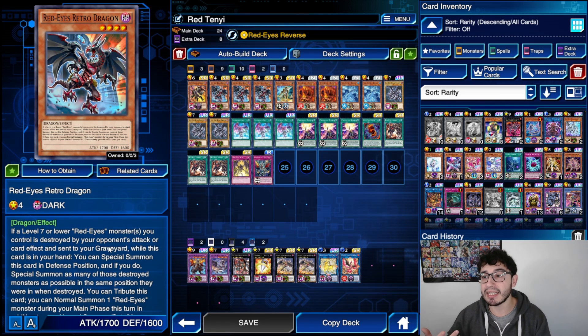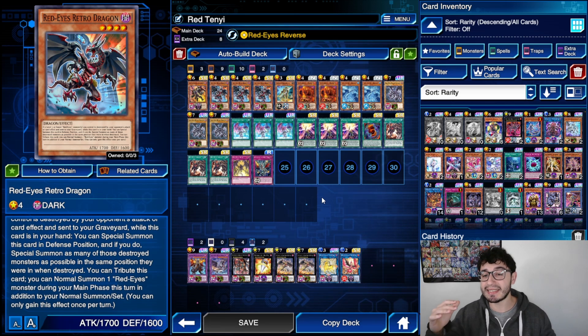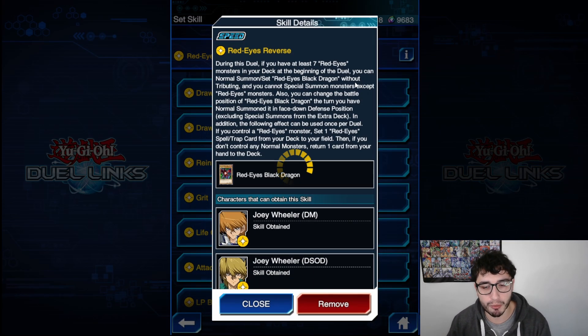We also have Red-Eyes Retro Dragon, which is more of a recovery — it lets you special summon all Red-Eyes monsters that were destroyed. For example, if your opponent opens Dark Hole and you have this in your hand, you can just special summon everything back from the graveyard. Then there's a spicy interaction with Red-Eyes Fusion: its downside says you can't normal summon the turn you activate it. But you can set your Red-Eyes Black Dragon face-down, flip it up — that doesn't count as a normal summon — so you can search Red-Eyes Fusion and use it.